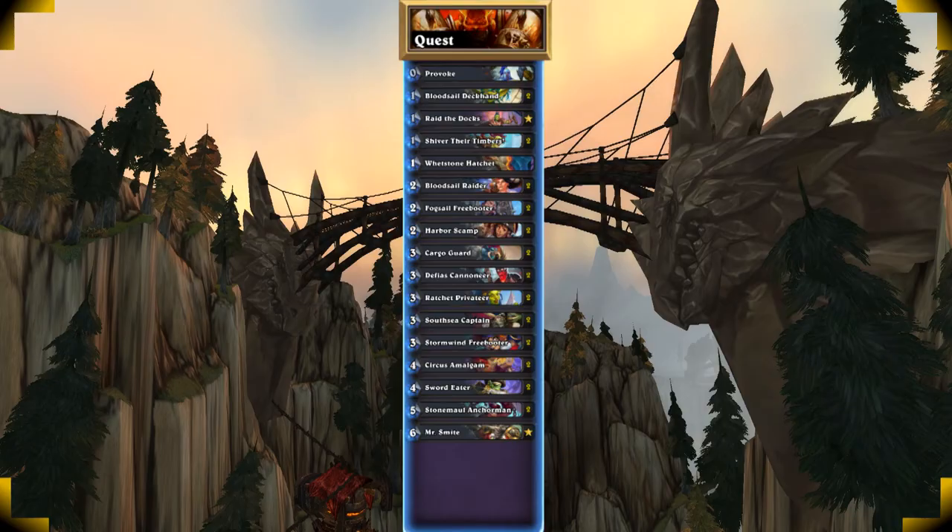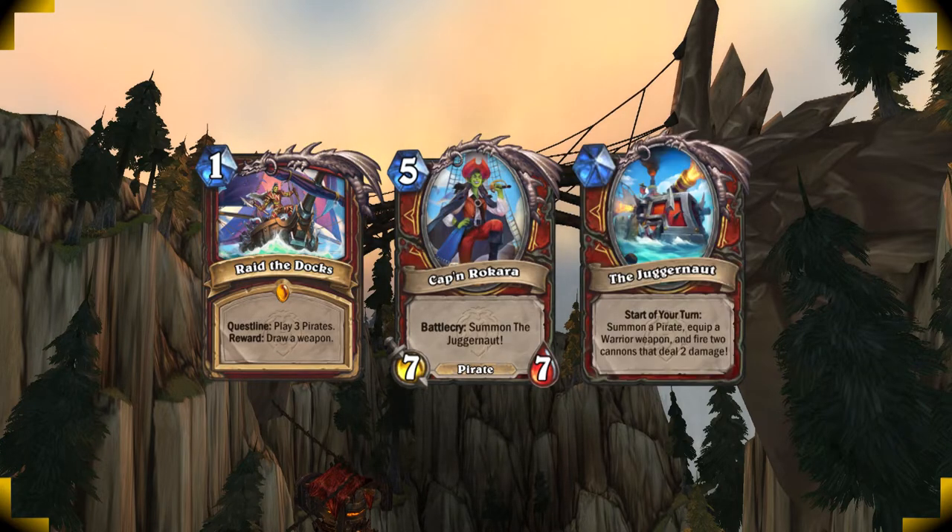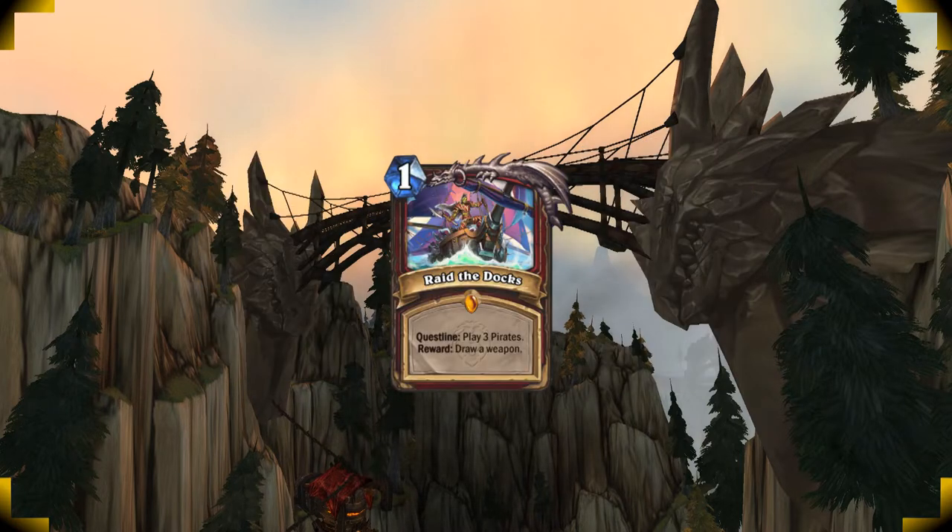Hello and welcome, my name is Axel Kay and today we're taking a look at Quest Warrior. Quest Warrior is all about playing your pirates on curve in order to complete the quest Raid the Docks. After you've completed the three steps you will get rewarded with Cap'n Rukara that will summon the Juggernaut. At the beginning of your turn the Juggernaut will summon one pirate, deal two damage twice to random enemies and give you a random weapon. It can't be interacted with so it will stick on your board for the rest of the game giving you infinite value.